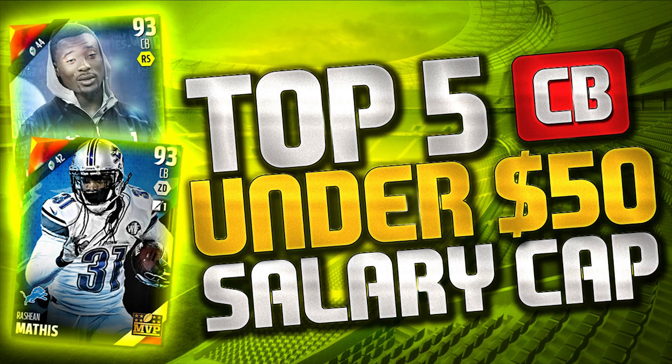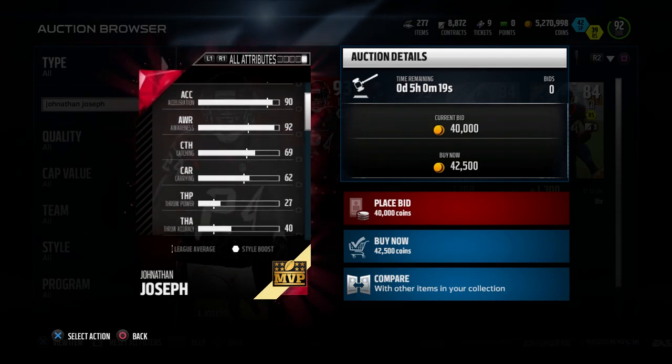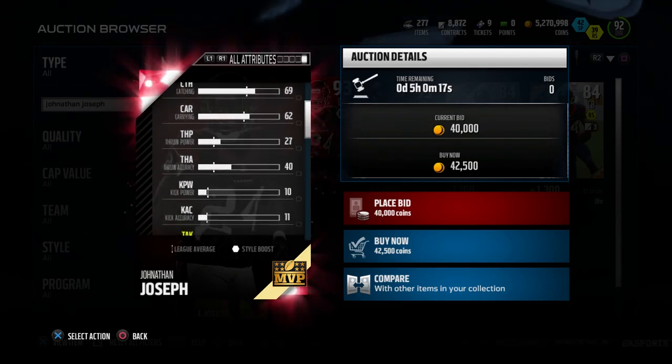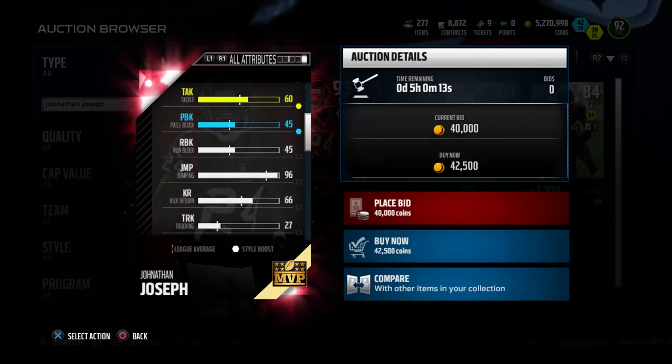This is somebody you're probably used to seeing if you've watched any of my other budget series episodes. We've done some of these in the past for standard Madden Ultimate Team, and this card was on that as well. It continues to go down in price — going for about 30,000 coins right now, with a salary of only $42. This is a nice, very balanced cornerback card.